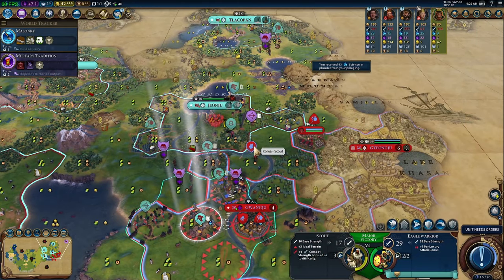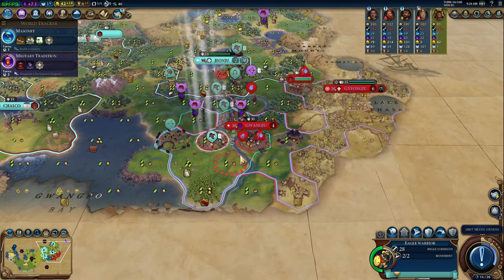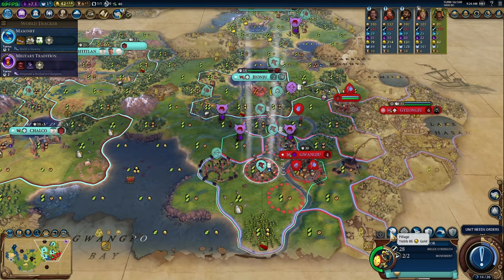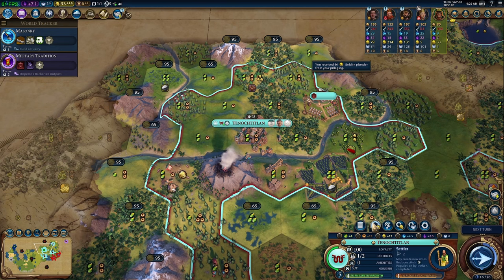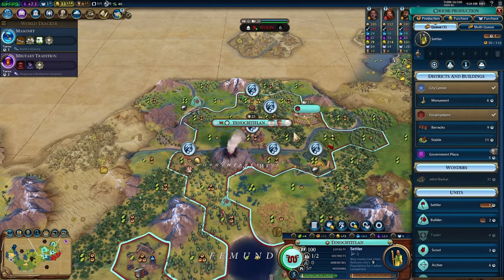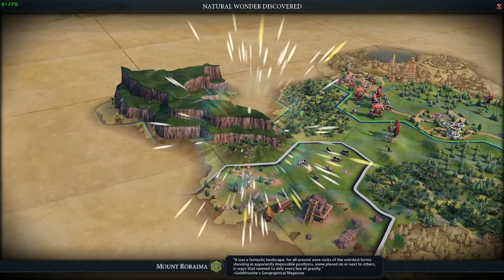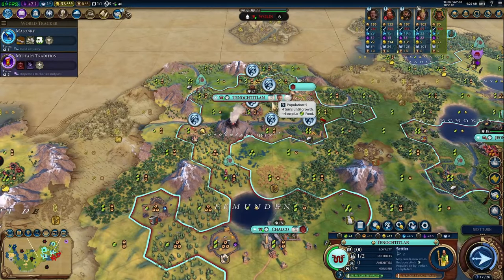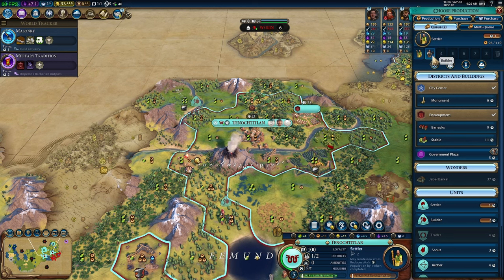Next turn if they don't move the scout away we'll probably attack and kill it — even if we have to use this eagle warrior. Meanwhile, pillaging here gets us 86 more gold, which gives us enough cash to grab that tile we wanted to chop. Let's do that before the price goes up further. We're going to remove the builder from the queue and put another settler in after this one.